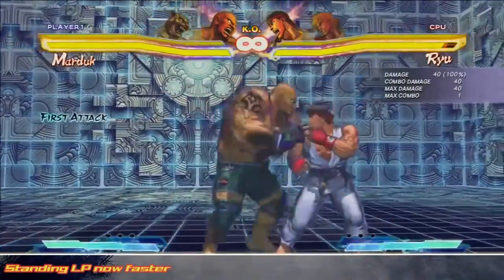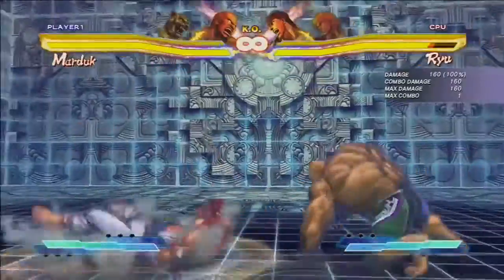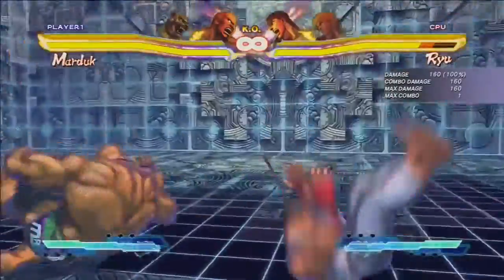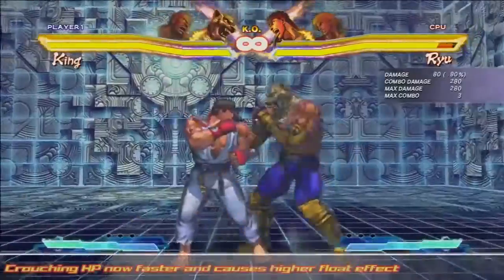Marduk's down light punch has been reduced from 5 frames to 4. As throws were increased from 7 frames to 5, his jab can now be used as a throw tech bait or a tick into his command grab.